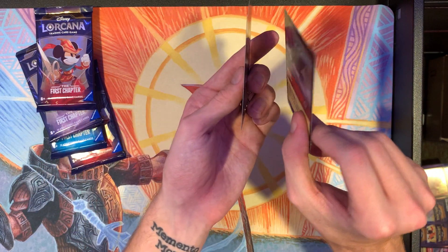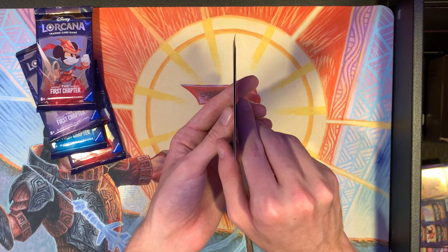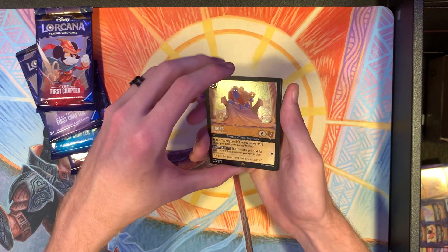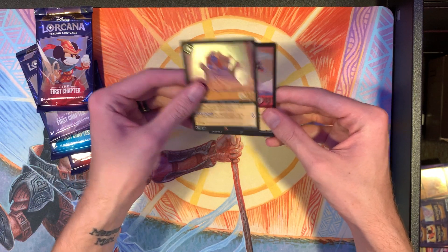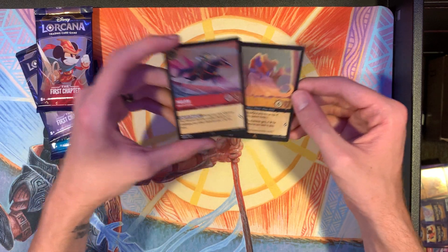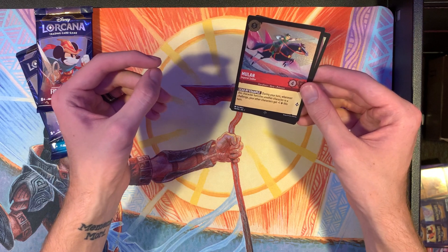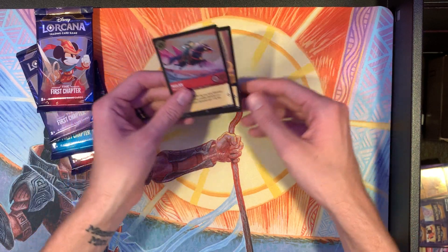Alright, just checking out the curling — it doesn't look like there's really any curling, or if there is, it's not major enough for me to notice. So we got a foil Hades. Pretty cool — it's like villain tribal; gets plus one lore for each villain you got. And then Mulan, also really aggressive, really crazy super rare. During your turn, whenever it banishes another character in a challenge, it gets plus one lore this turn. Which is pretty cool. We'll set those to the side.